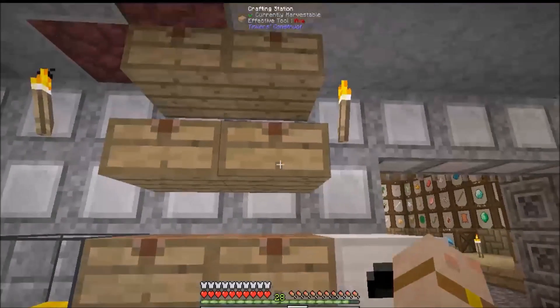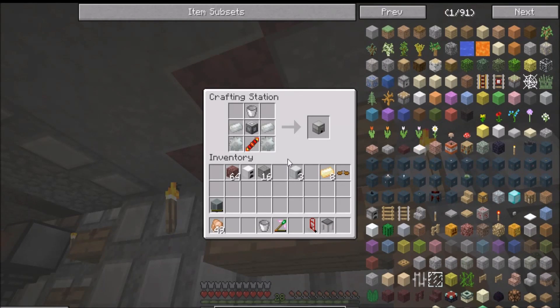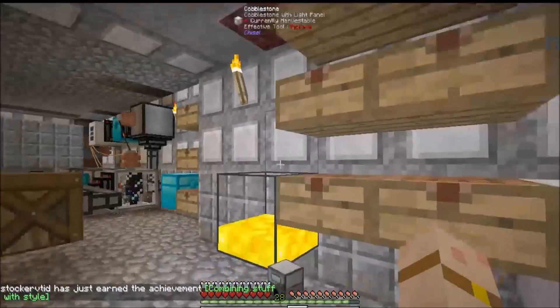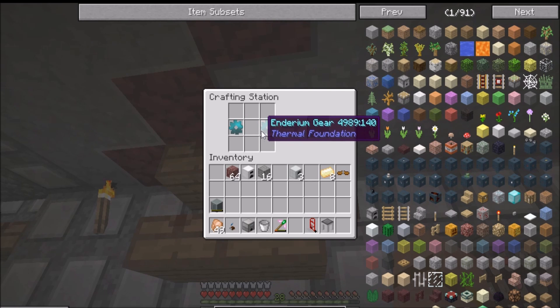Taking them out like that and bouncing up to there. We've got an induction smelter - it's something I needed really. We're going to upgrade this soon, just pop that there like that.